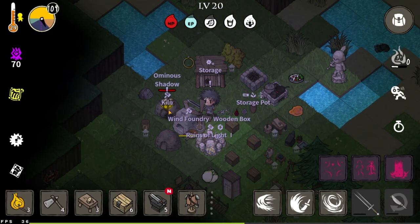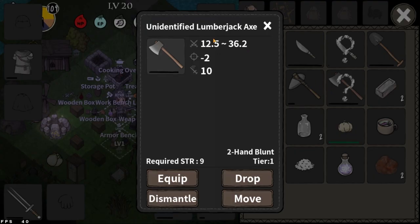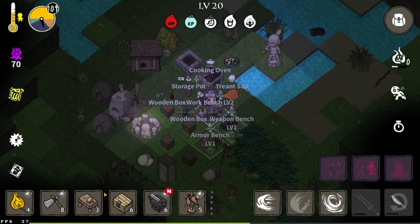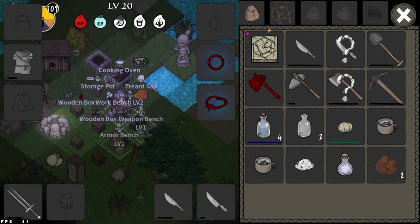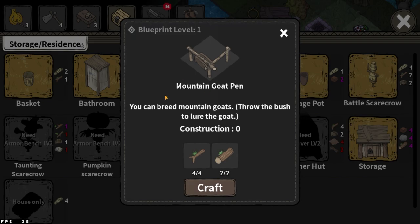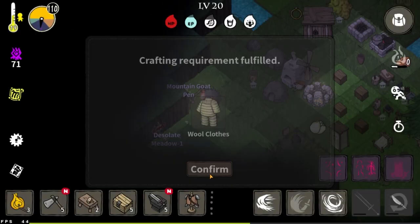Right after this, we're going to go find some goats and then we can make a goat farm. Seeing as I already have the lumberjack axe from the boss drop, I'll just make a pickaxe. After the Runes of Light 3 upgrade, you can make the goat pen. We unlock the lasso from the goat pen.